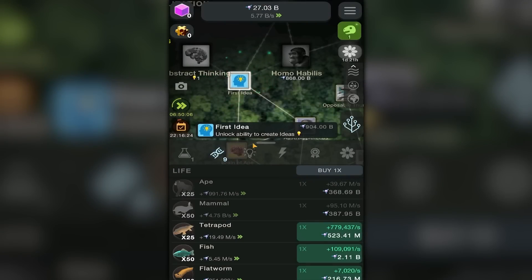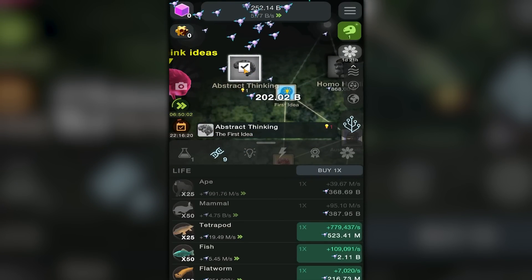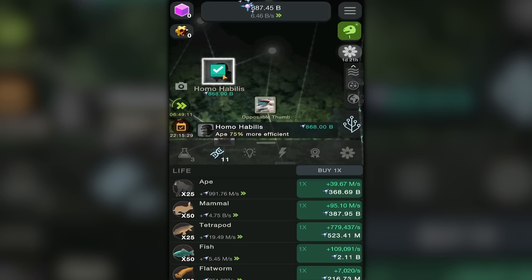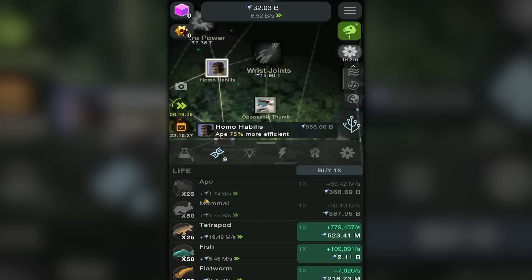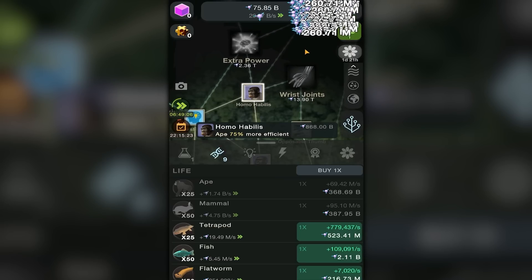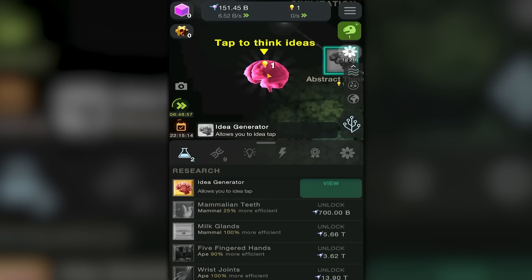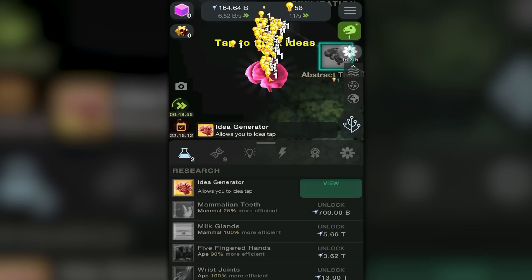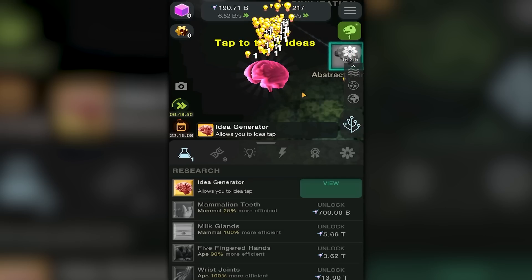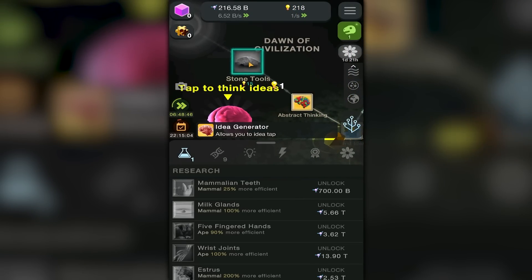We can unlock that right now — I don't know what that does. All things begin with an idea — we start a brand new means of evolution! We have brain points! I don't really know how to get these brain points but now we can unlock Homo habilis, and that gives me 75 more efficiency bringing it to 1.74 billion every second extra power. We're getting into the trillions upon trillions now, so maybe we should generate some ideas.